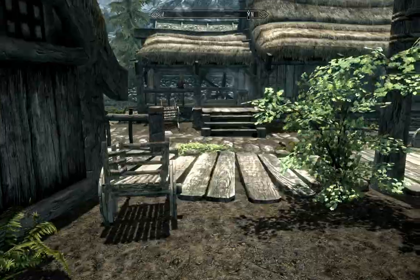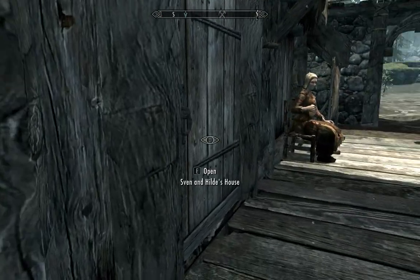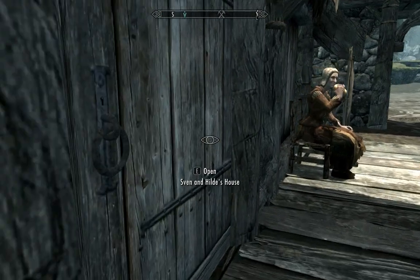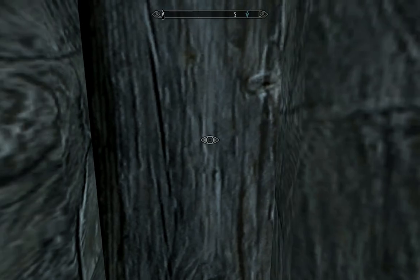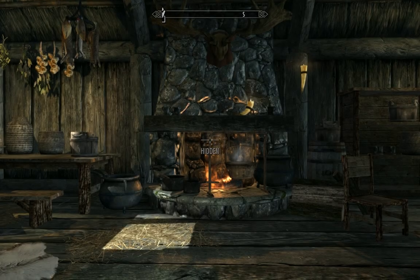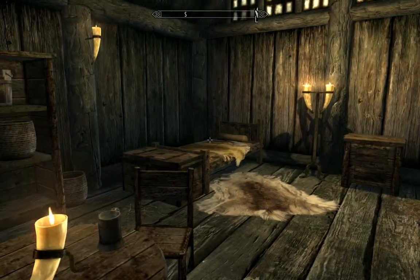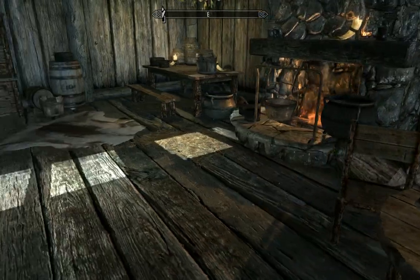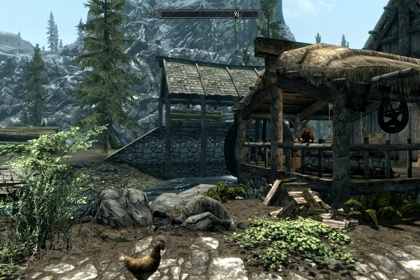We've covered most of the trading house, stolen from the inn, and stolen from the blacksmith. I think we haven't stolen from Sven and Hild yet. Let's see if I can hide from her before entering the house — actually, let's just go in. Did we cover this place already? Oh yeah — we actually did steal from these people already.